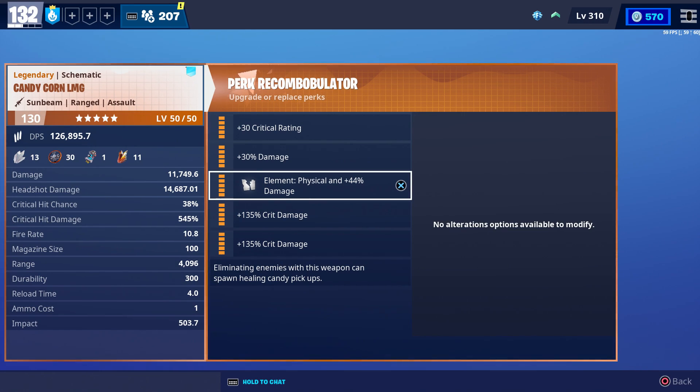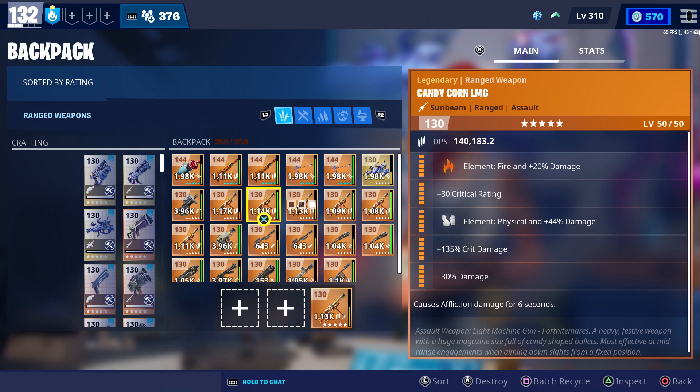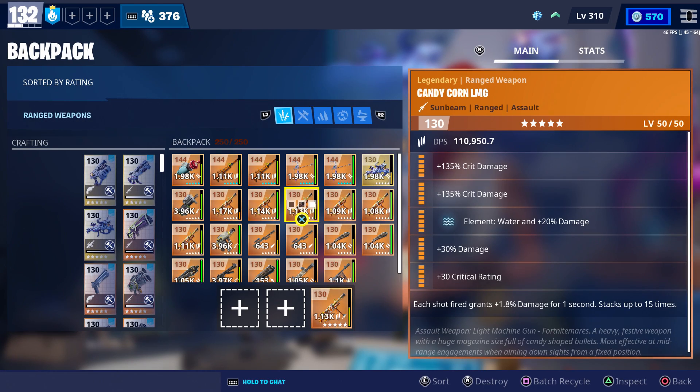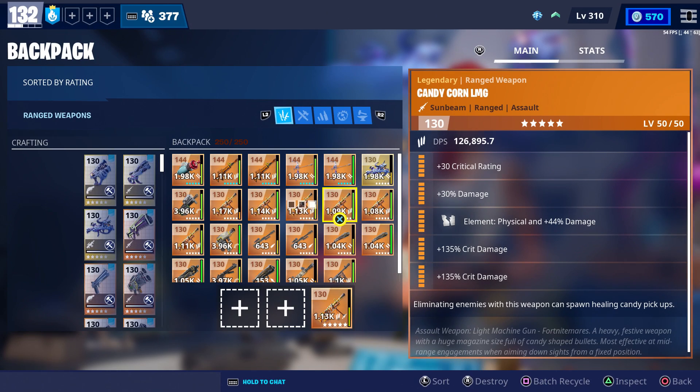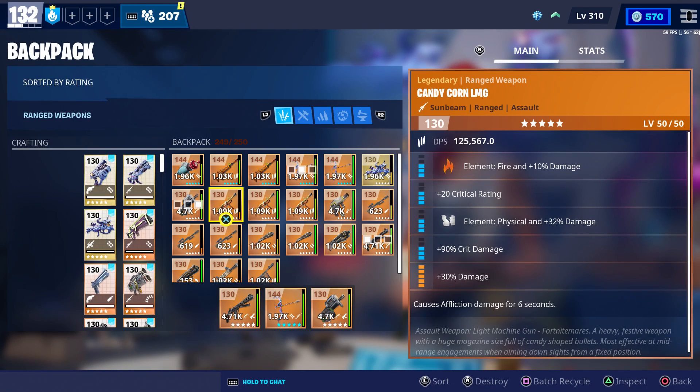The only element you'll be able to choose is physical. At most, you can have up to three crit damage perks, but the perks we're going to use are fire damage, crit rating, physical damage, crit damage, damage, and it also causes affliction. We may also try out the one that deals water damage as well as the regular candy corn, and we'll compare the damage numbers between the three. The main one we're going to be using is this one that has two elements. I actually got these a long time ago, so I don't really remember who gave them to me.